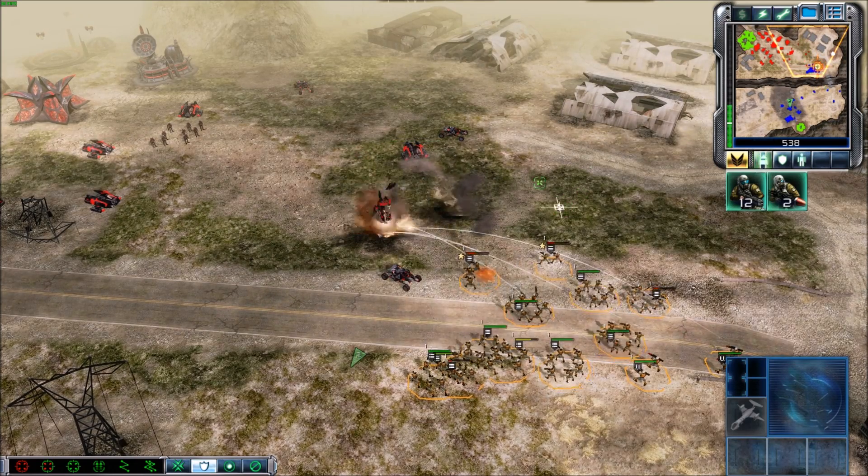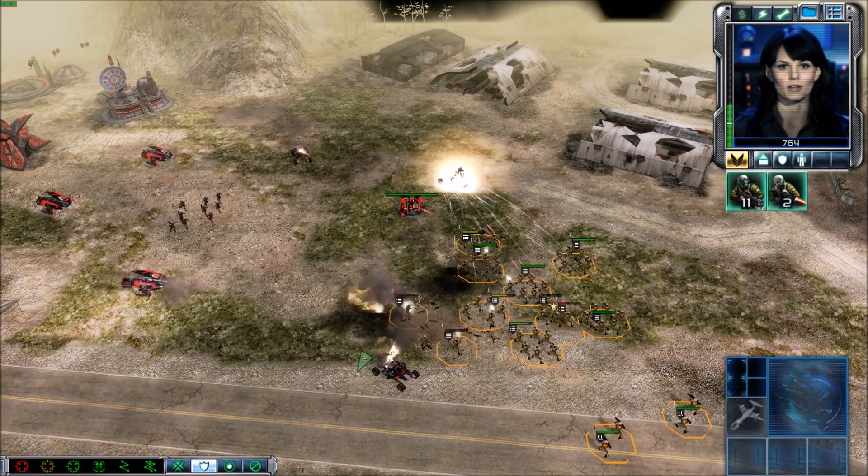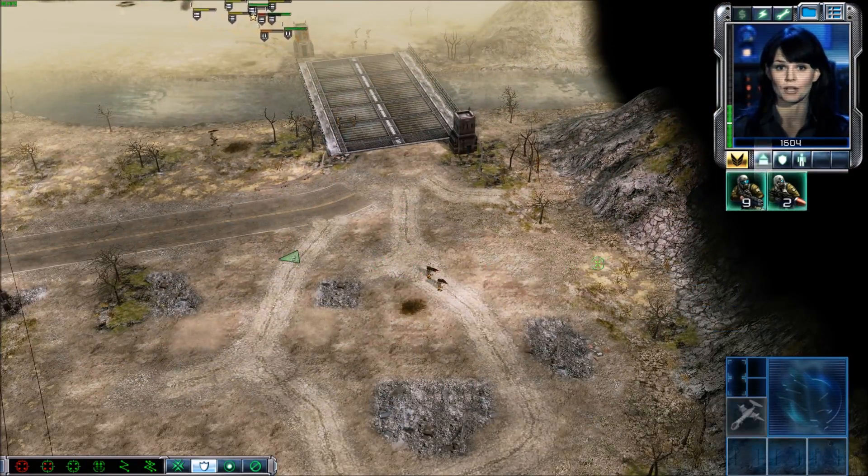Those non-vehicles present a problem, Commander. Build an airfield and then some Orcas. They are great against ground vehicles and good against structures. However, Orcas have limited ammunition and will return to their airfields when they run out.